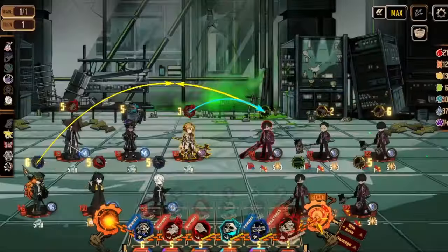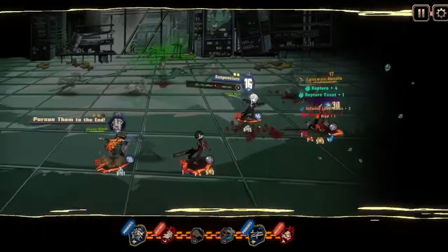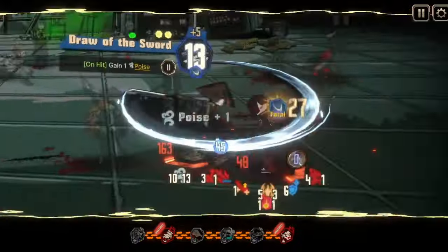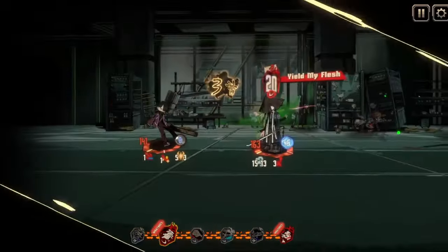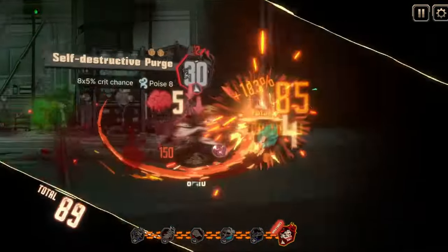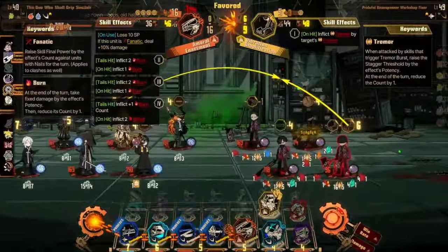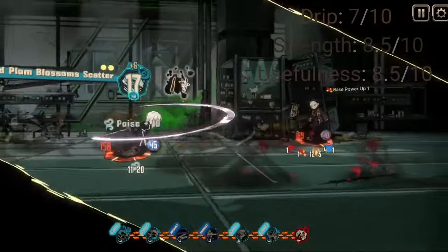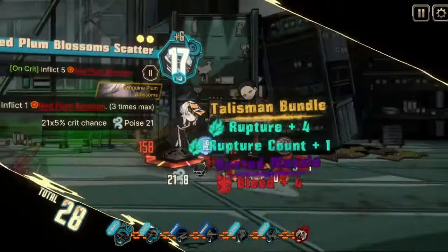For usefulness: it's a gloom EGO that wants gloom resonance and curse, so it synergizes well with Faust. It has both blunt on corrosion and pierce normally, which is useful. You heal SP, you do sinking, you do curse, and it has a very good passive. I rate usefulness a whopping 8.5 — it's not going to blow you away, but it's a very good EGO and I'd highly recommend using it if you have it.